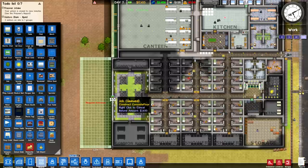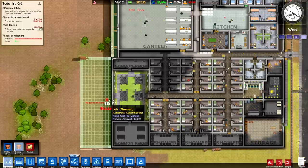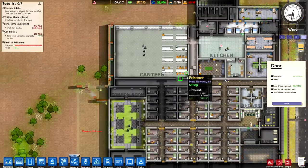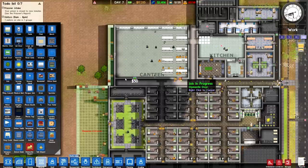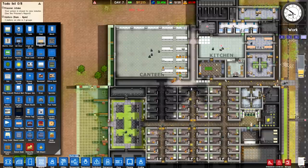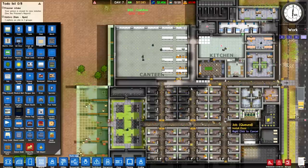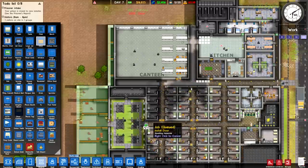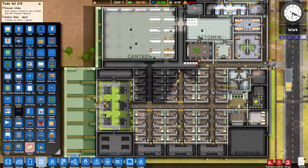I also need to add a pair of doors to count as an entrance. One door is placed going the wrong way — it opens the same direction as the other — so I'll replace that. We've got a bit of a door problem in this prison generally, so let's renovate a little and redistribute them. We can also dismantle doors in places where they don't belong.